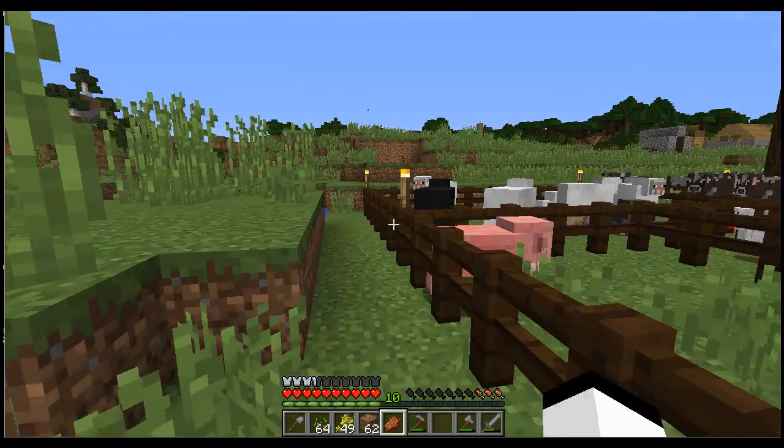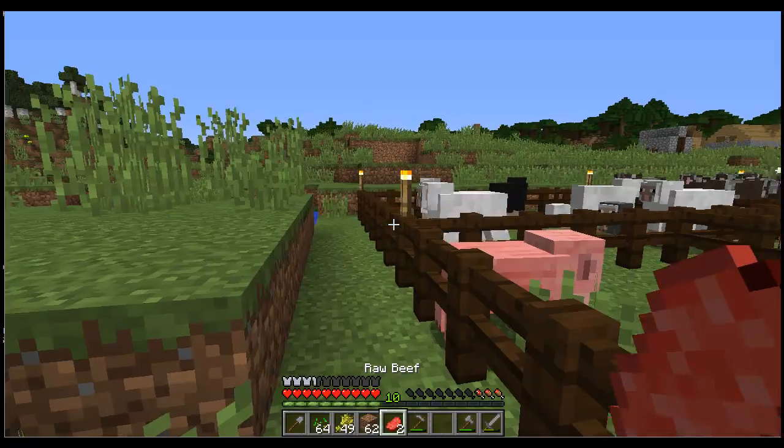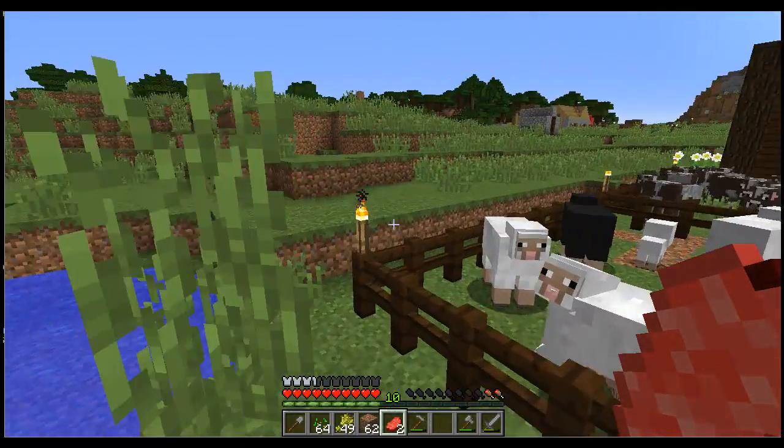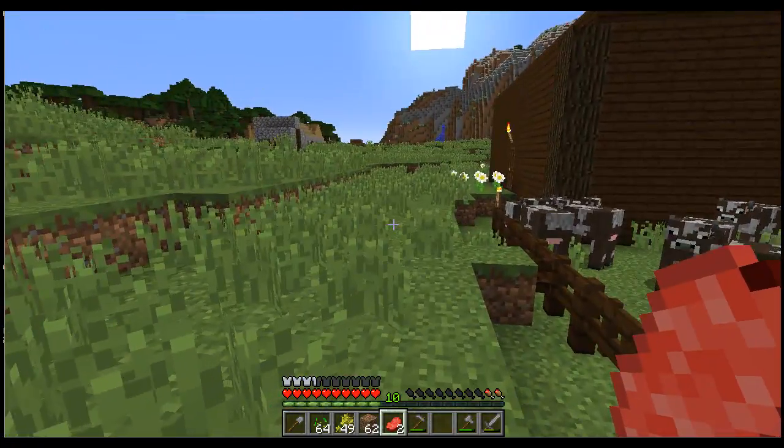Oh, I need some more coal and torches. I'm going to go and grab some food, get fueled on food, light up this area, light up the roof too so no mobs spawn on the roof. Then I'll tell you what I want to do for today's episode.